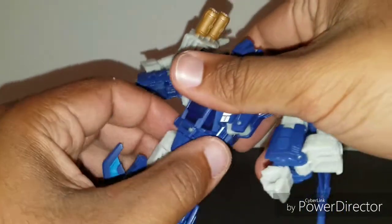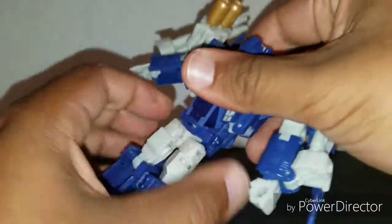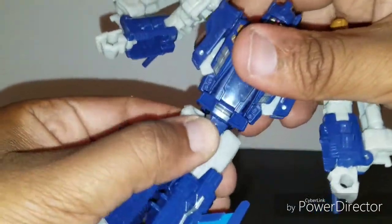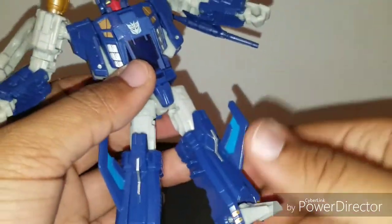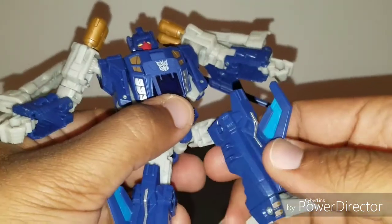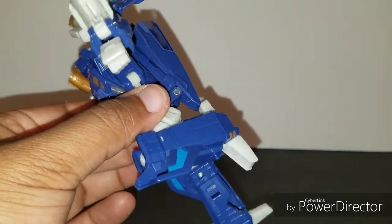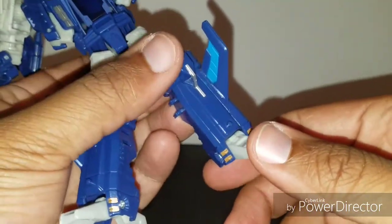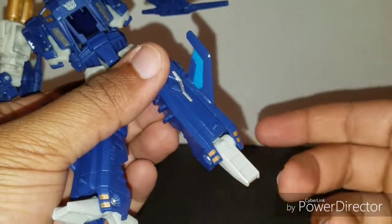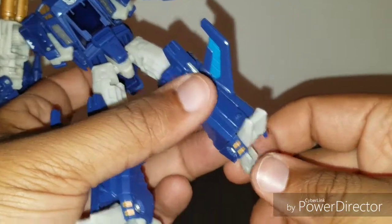Waist rotation — like Scourge — gives you the full 360. Mine's pretty tight, which I like. I don't want it too loose. Legs can bend at the knee and get a full range of motion. Feet can also articulate, mostly due to transformation.